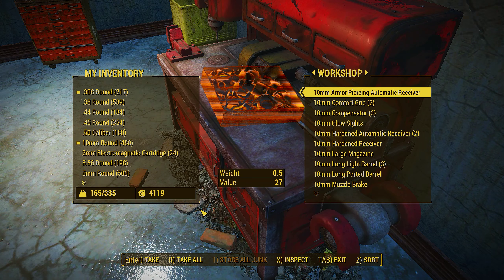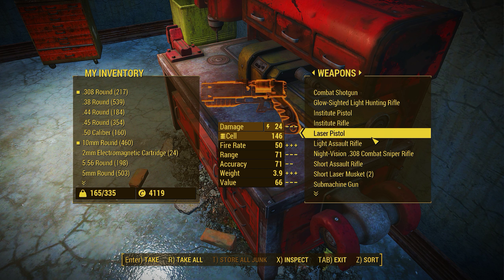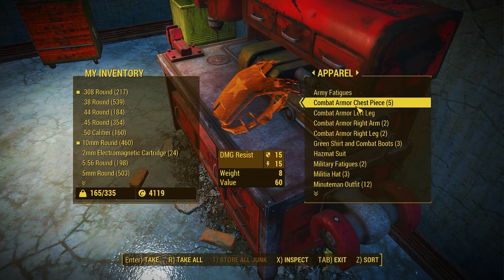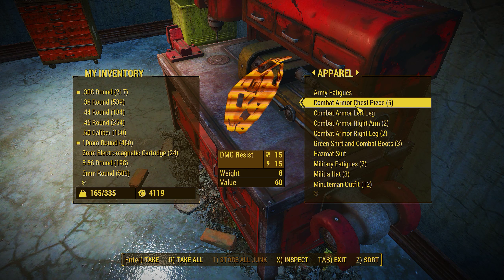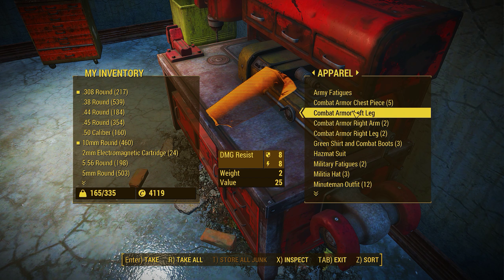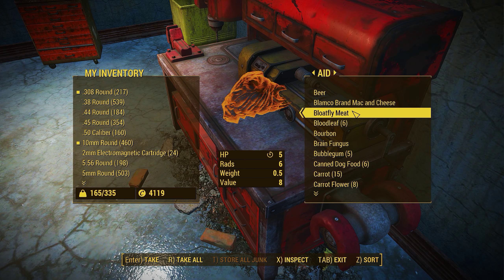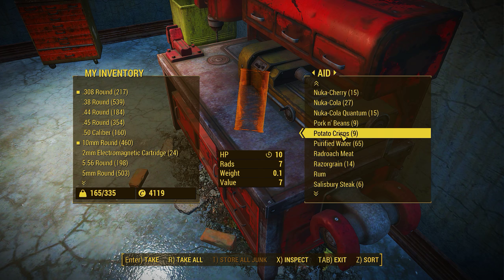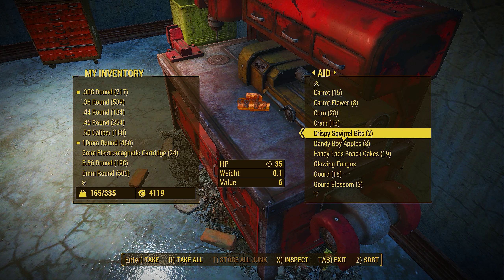There isn't anything else there. All the equipment that I give out to the settlers I store here. I take all the mods off the leather armor and the combat armor so that I can tell what type of armor it is — whether it's normal, sturdy, or heavy — and then I hand it out to the various settlers. You can collect more by farming raiders or gunners as they carry a lot of the equipment you'll need.